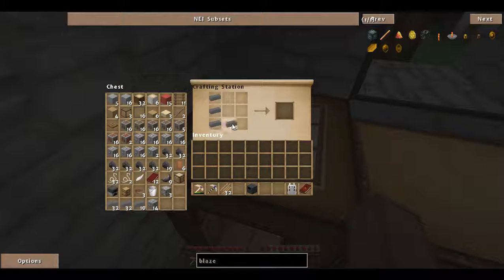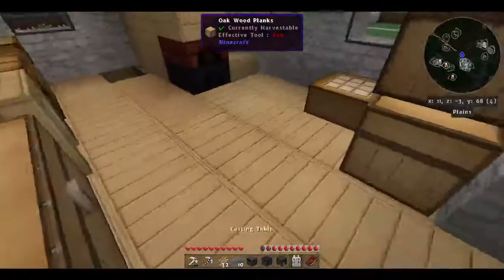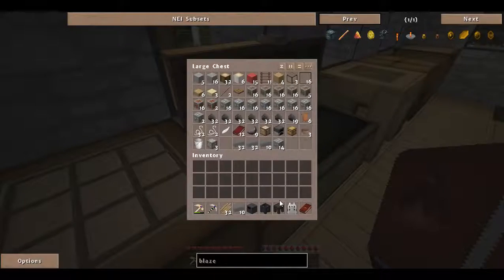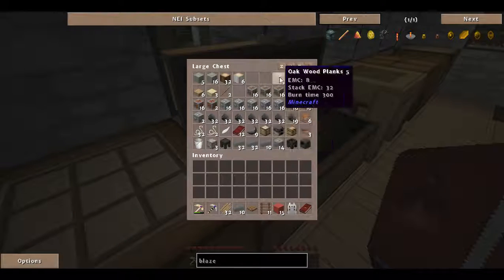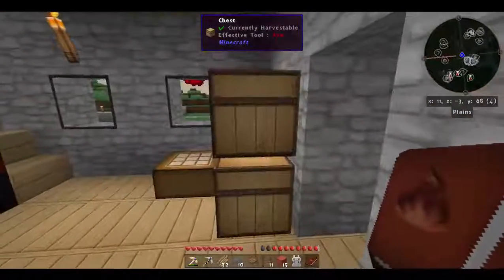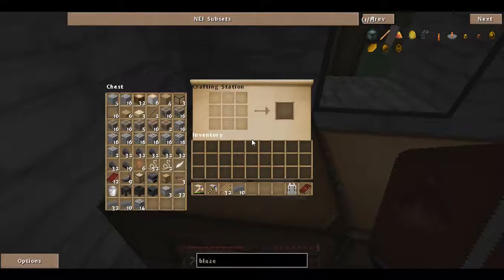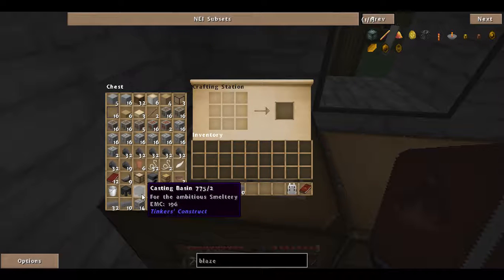There's a smeltery controller. We will make a casting base — I think the quest actually just asked for a table, but I'm going to make both because I like being able to just pour out blocks. There's a table. There's a smeltery controller. Opening the quest book — we got credit for the controller and for the table. It wasn't asking for a base in here.